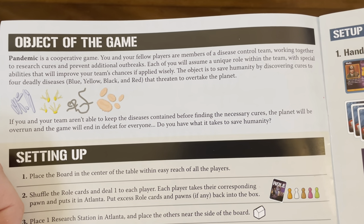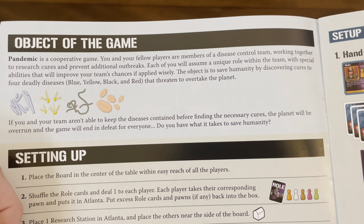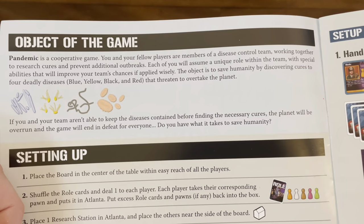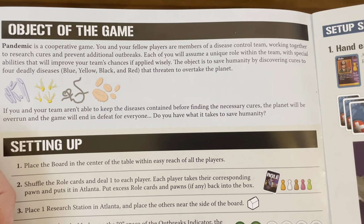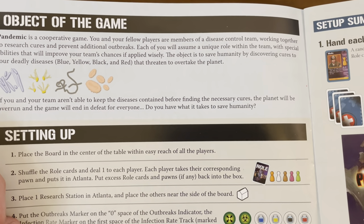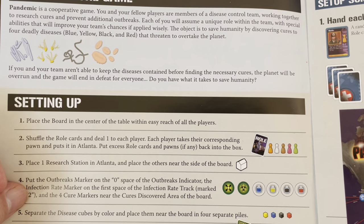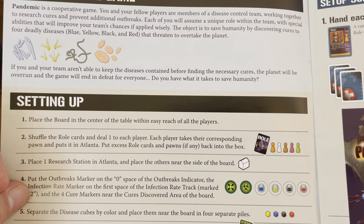The object is to save humanity by discovering cures to four deadly diseases — blue, yellow, black, and red — that threaten to overtake the planet. If you and your team aren't able to keep the diseases contained before finding the necessary cures, the planet will be overrun and the game will end in defeat for everyone.